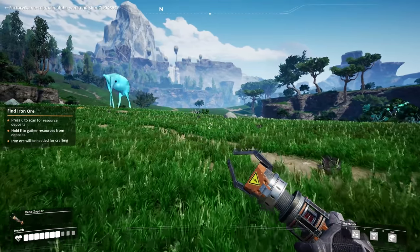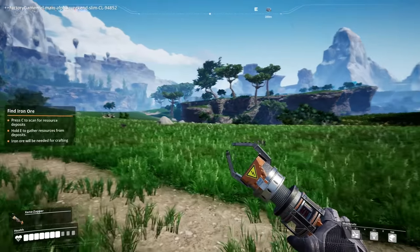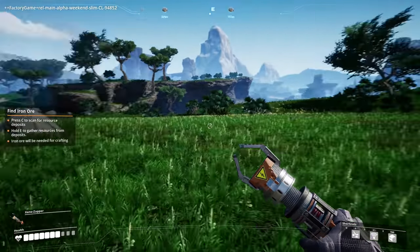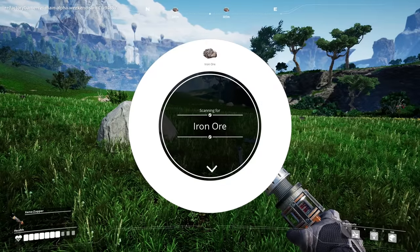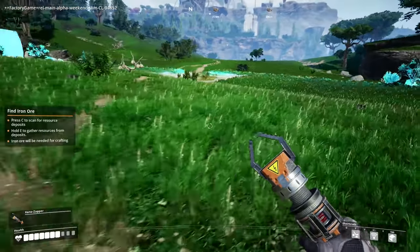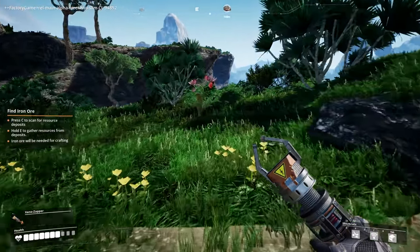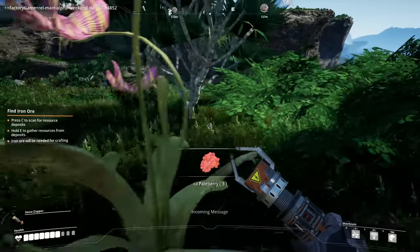So I press C to scan for resources. Oh, there's a bunch of iron everywhere. I can choose which ore to look for, I'm assuming. It's so beautiful. God, this game looks so good. So there seems to be more of a threat than I anticipated.